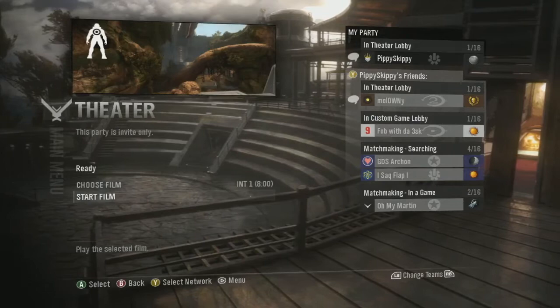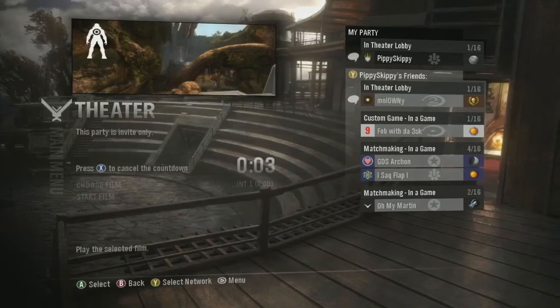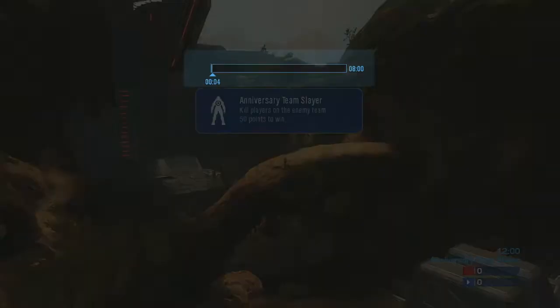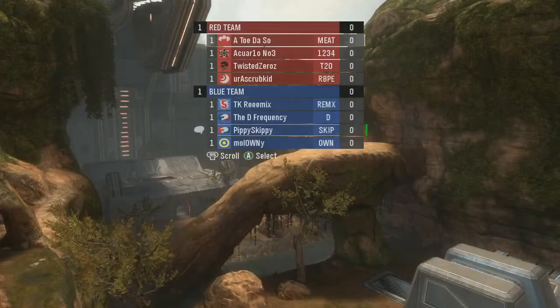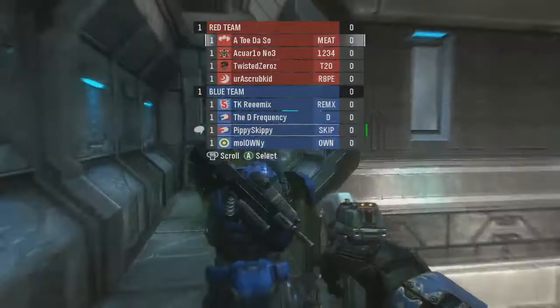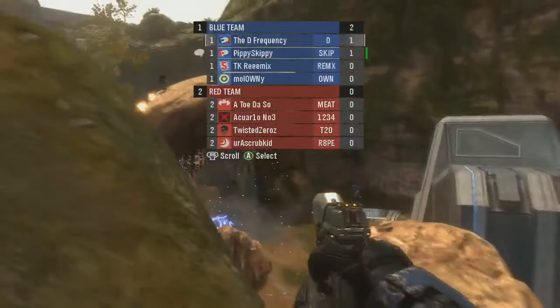I asked you to set up three gameplays — one on Beaver Creek, one on Damnation, and one on Prisoner. I have the Beaver Creek game loaded up. This is a matchmaking game, correct? Yeah. When we jump into this game, we look at the teams — Totoso, Kira number three, Twisted Zeroes, and your Scrub Kid versus TK Remix and D Frequency, with you and myself rushing out of blue base trying to get OS. Like you said about your play style, you're not wanting to rush in — you kind of stay back, let people make a mistake, and it looks like that's holding true here.